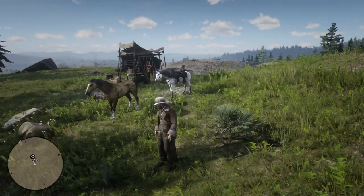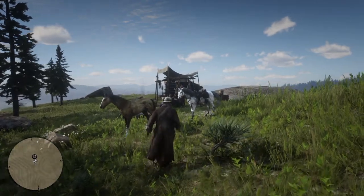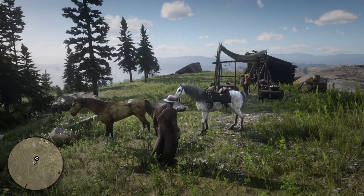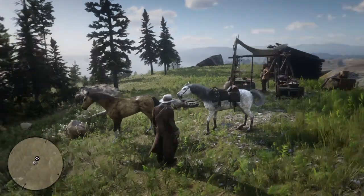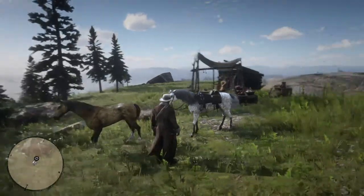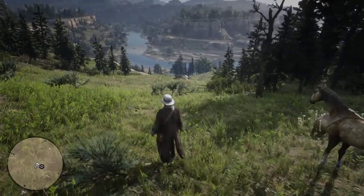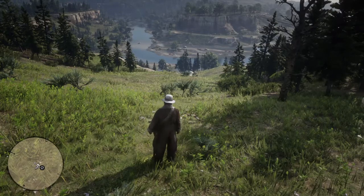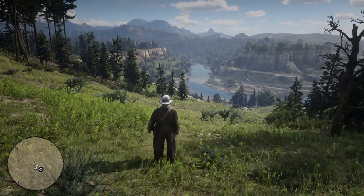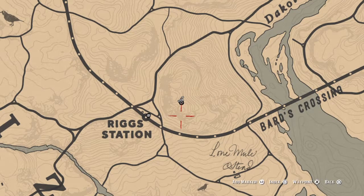What I wanted to do is show you guys locations specifically for the white Arabian horse. I had a lot of trouble getting this horse to spawn and wasn't sure if I was in the right place — turns out I was, it just wouldn't spawn for me. I'm also going to show you where to find legendary animals, legendary fish, and pretty much everything else marked on my player map right now.